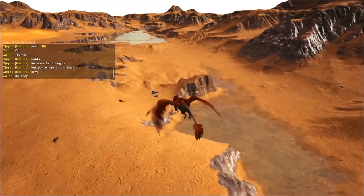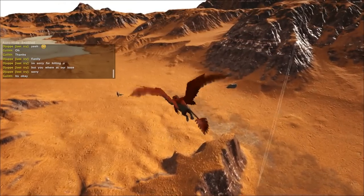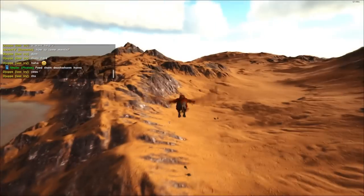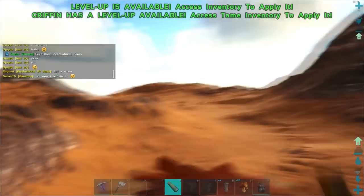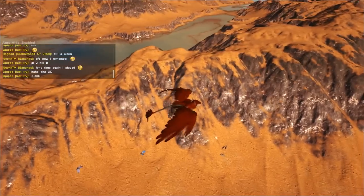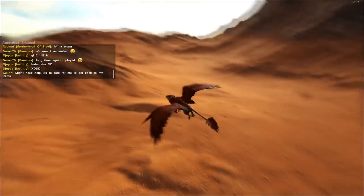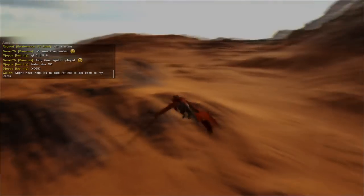You can actually build a base out here if you want. And if no one has seen this video, you should be pretty safe out here. I want to go out to the sea and see what's out there. And I found another quetzal, so this was number two quetzals. This is just an unofficial server with 225 maximum dinos, just if you're wondering why the level is so odd. And I'll just try to go out to the sea, let's fast forward out there.